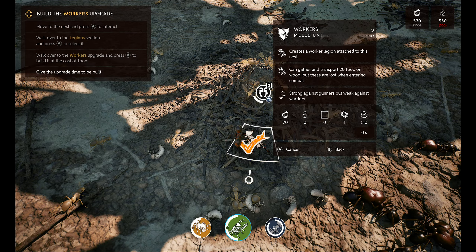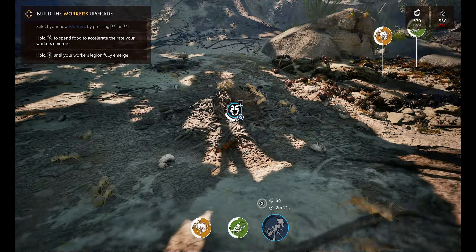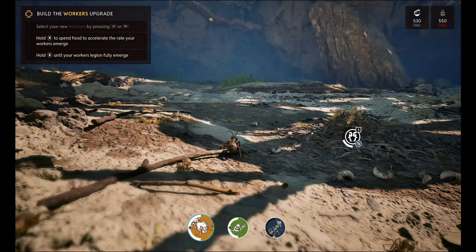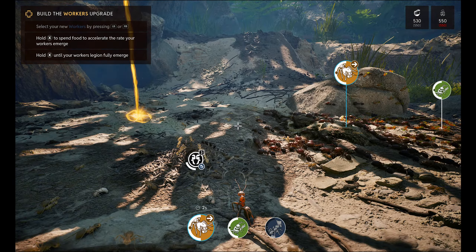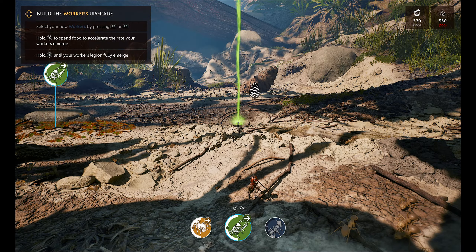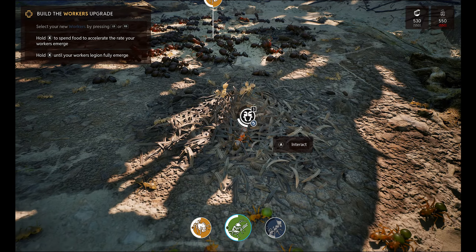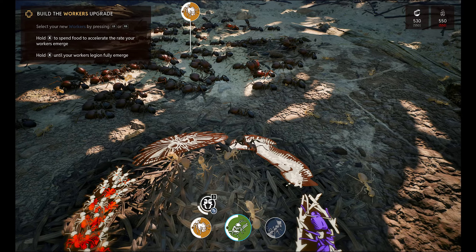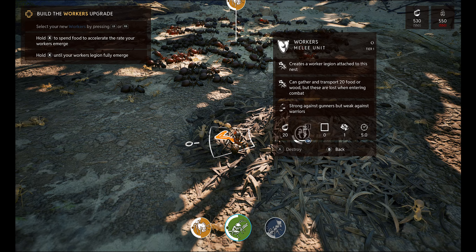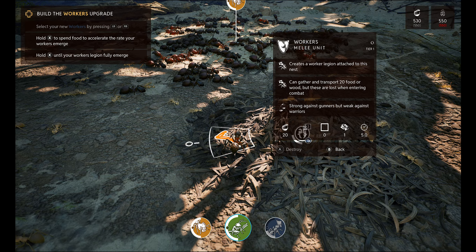What's going on? I have no idea. Select your new workers. How do I select the workers? What have we got here mate? We need to split these people up just so I can see what the hell I'm doing. Alright, you go over there. You go here. At least they're colour-coded. So where do we get this from? Are they here? Defensive legions. Hmm, interesting. Destroy, back, melee. Hold X to spend food to accelerate the rate your workers emerge.